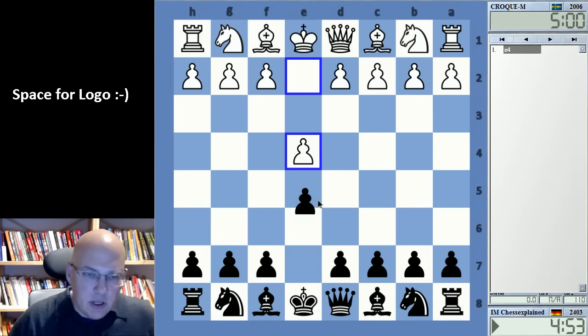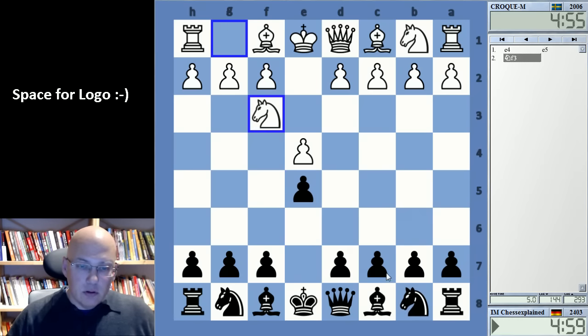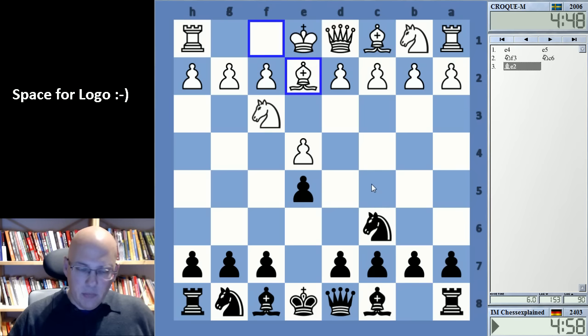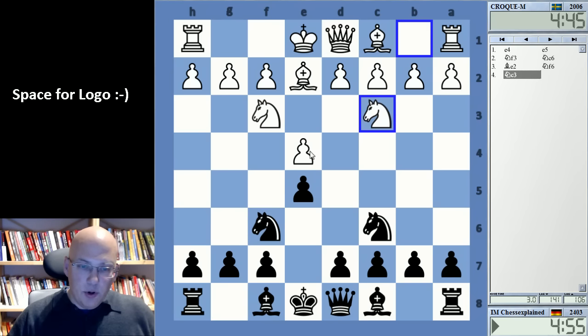Hello and welcome to this video. Croc M - let's see what he wants to do here. I really need to do something about my Scotch repertoire. It doesn't really put a big scare into Black, but it is a very playable move. So what to do - something like g6 maybe.